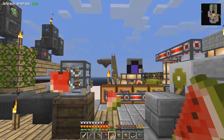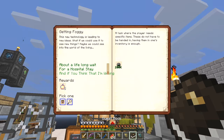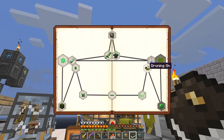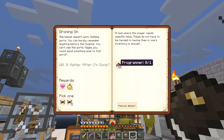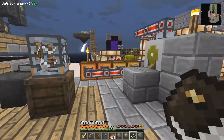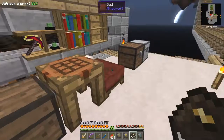So we grab some food of course - questing is definitely hungry work. Now here's the book - that one's done. So now we come up to what's droning on, and what do we have to make here? A programmer, and then we'll get a choice of drone - that's interesting. And we get a full heart. So we need to now make a programmer. It's got nothing to do with bees, that's interesting I suppose, except for the name of droning on.